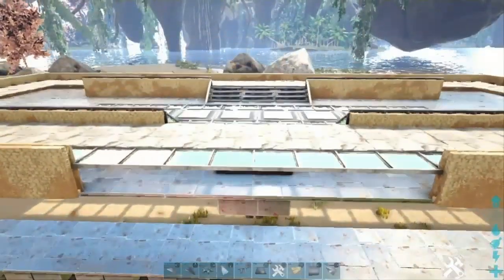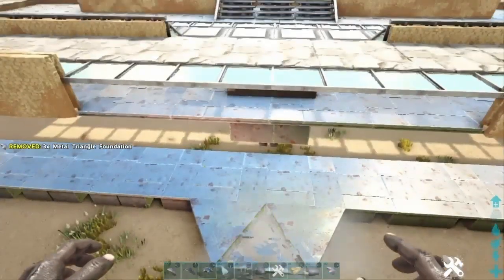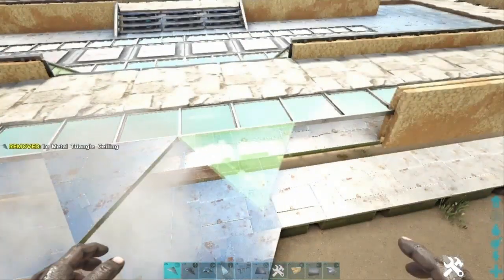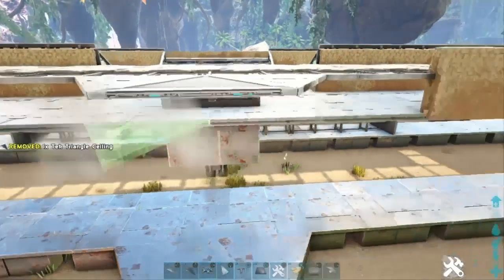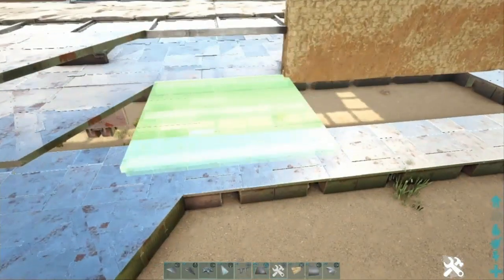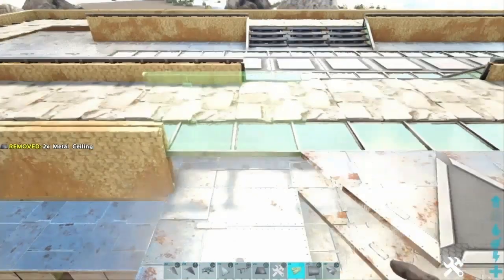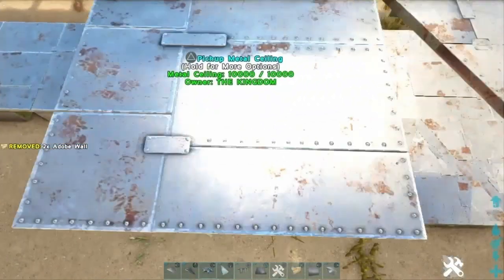Come to the gap where we built the multi-layers — the front of the build. Place three triangle foundations there. Then on the top snap point off of the greenhouse, place two metal and then one tech. Underneath the metal, place three metal triangle ceilings. Place temporary ceilings here and here, do the reverse flip trick, then remove those after.